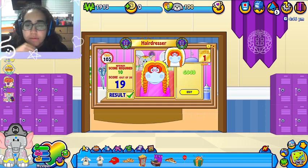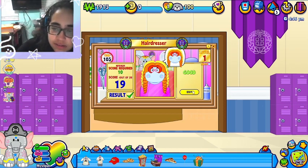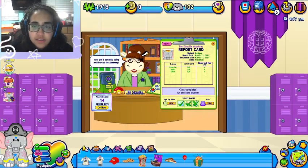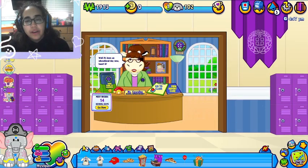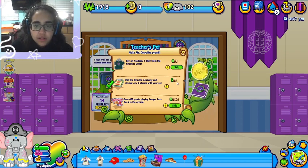Wait — why is it 19 out of 20?! Why?! Okay, I guess — exit, sure. 'Good, good — your pet is certainly doing well here at the academy. It's been an educational day! See your little student back here tomorrow for some higher learning. Goodbye!'